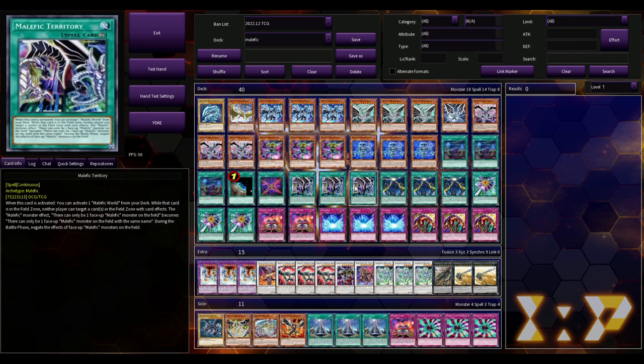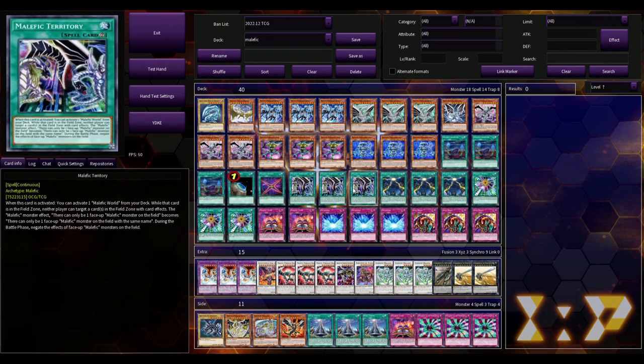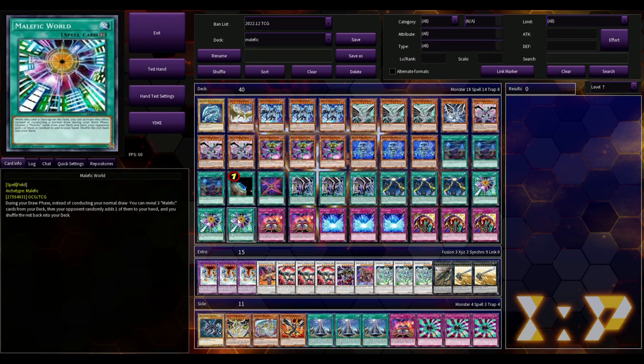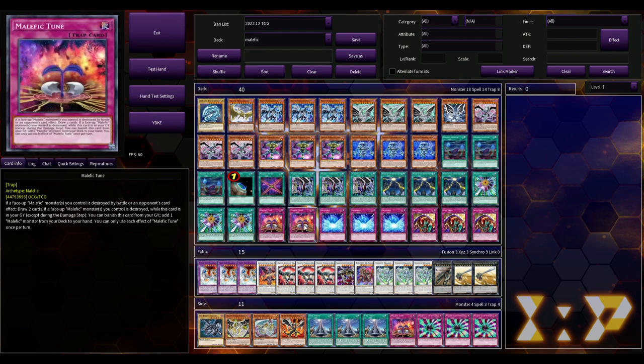The deck is field spell dependent and needs consistency and turbo — it needs to be faster. We're playing three Mound of the Bound Creator for protection, and three Malefic World. During your draw phase, instead of your normal draw, you reveal three Malefic cards from your deck, your opponent randomly adds one to your hand, and you shuffle the rest back — so you're guaranteed a Malefic monster each turn. Two Malefic Tune: if a face-up Malefic monster you control is destroyed by your opponent's card effect, draw two. From the grave, if a Malefic monster is destroyed, banish this to add a Malefic monster from deck to hand. I feel like two is the best count — three feels like too many.